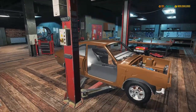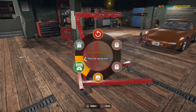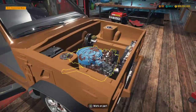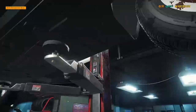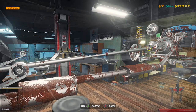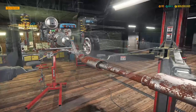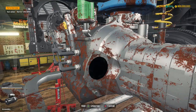First of all, we need to take the gearbox out so that we can get the engine crane over. Let's take this driveshaft off. Why can't I take the gearbox off? Ah — a starter. It's got a V8 starter in it. Interesting.